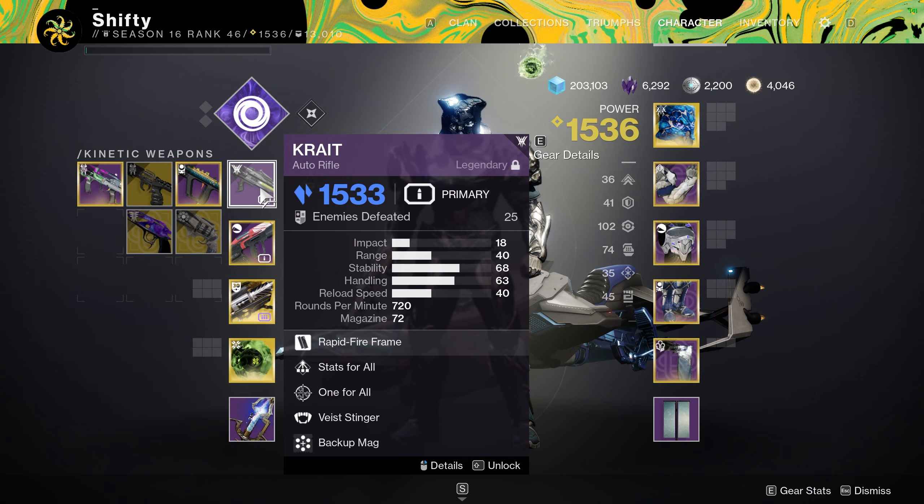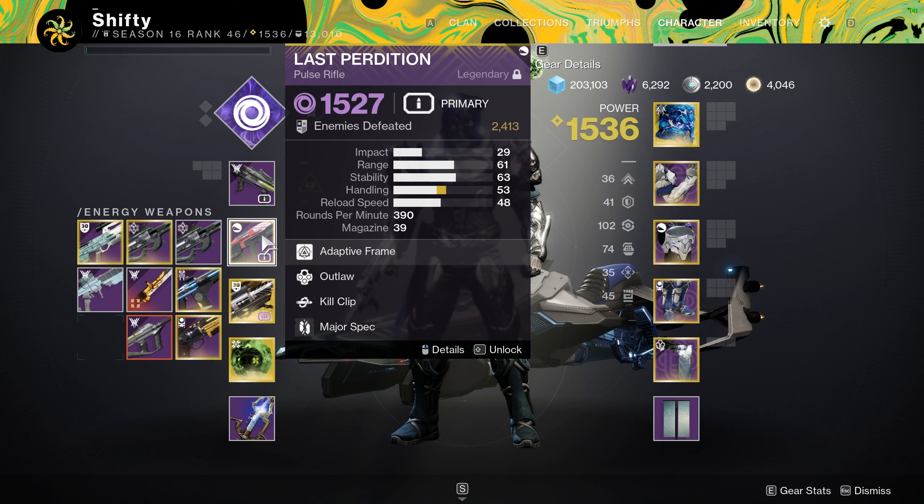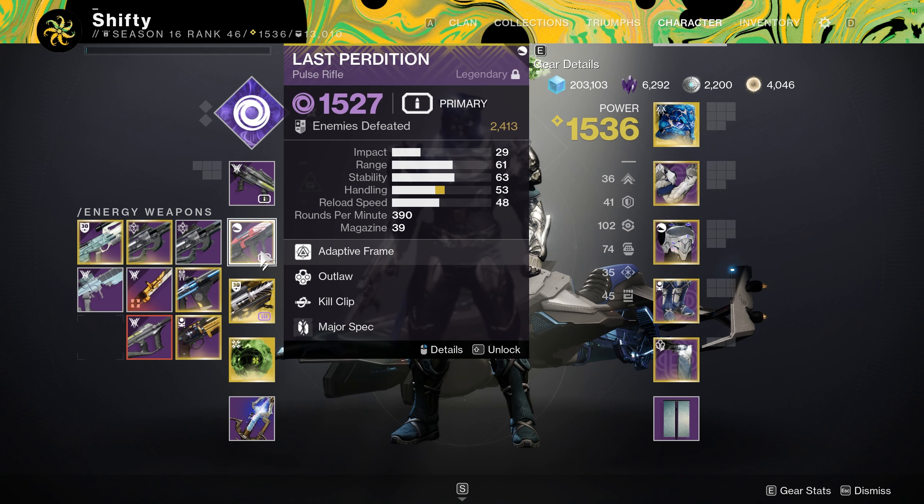For weapons I am using an Auto Rifle in my Kinetic slot — the Crate Auto Rifle, one of the new ones — primarily for stunning Overload Champions. In my Energy slot I have the Last Perdition Void Pulse Rifle, which handles Unstoppable Champions, Add Clear, and destroying Void Shields since match game is on. If you don't have Last Perdition you could use Grid Skipper or swap it for a Hand Cannon, though I prefer the range you get from a Pulse Rifle.